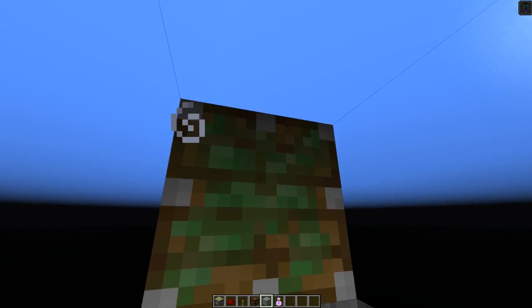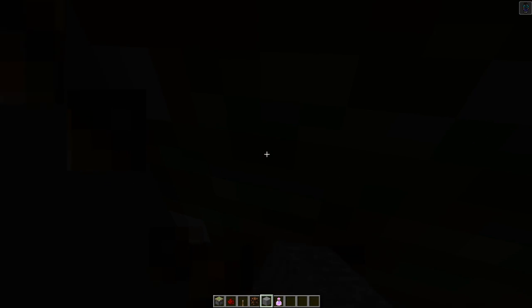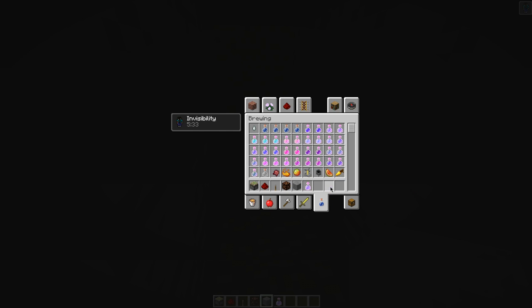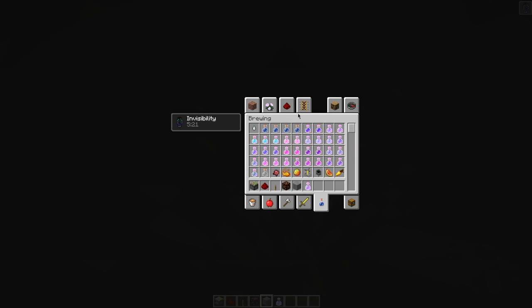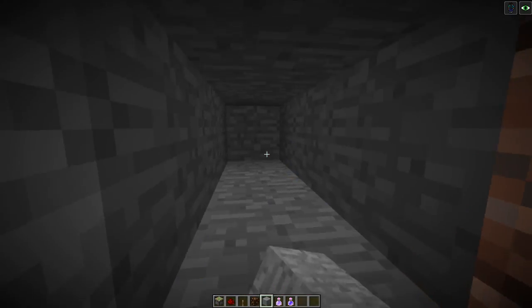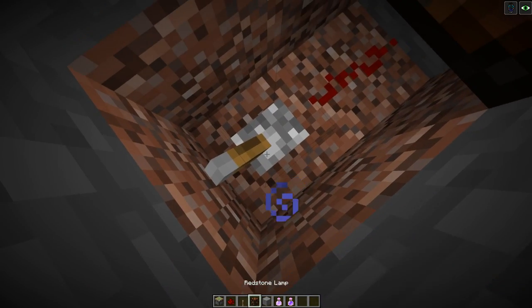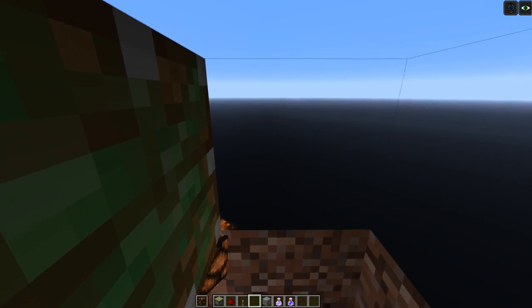Sometimes it can be really unlucky, but it is a working x-ray glitch — that's the point I'm trying to get at. It is helpful; you'll probably be able to find something. You can set this up at your base if you find anything cool. The direction you place this down is going to affect how well it works — you can put it in a good direction or a bad direction.